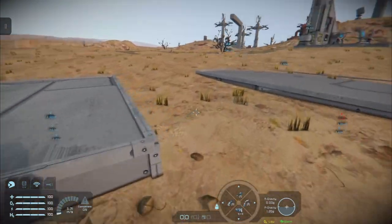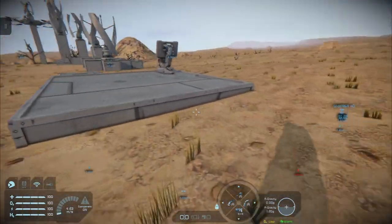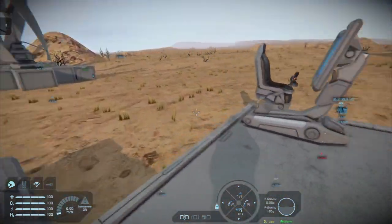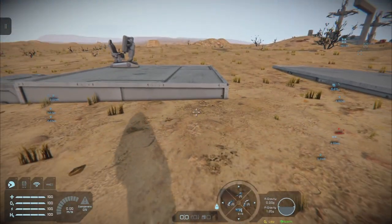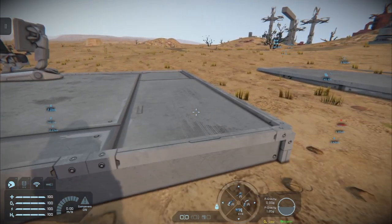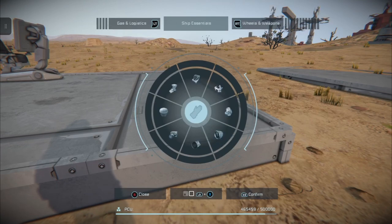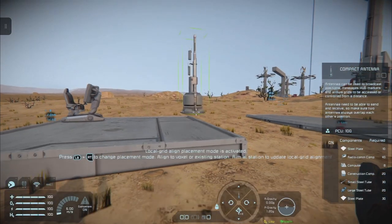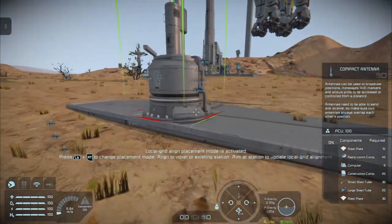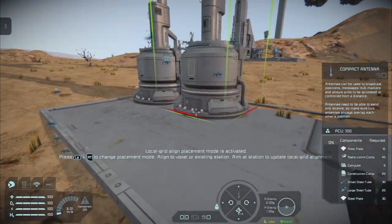These grids are separate so there's no possible communication between these two grids at this point in time. So let's set up an antenna — we're going to go for the new cool compact antenna on both.